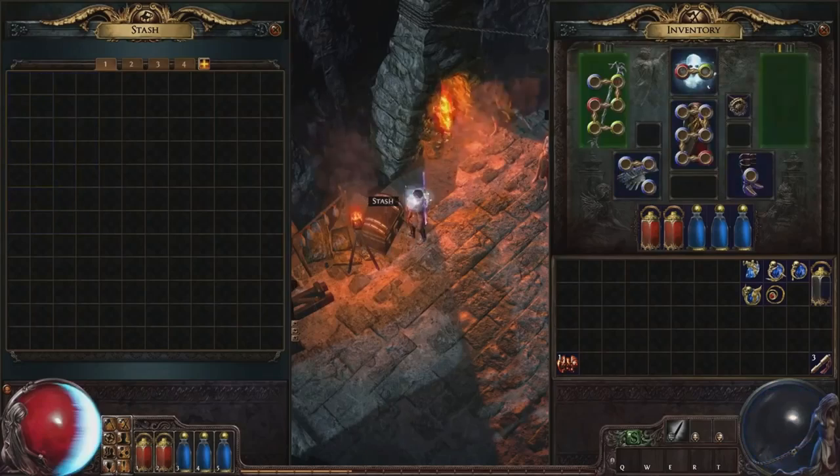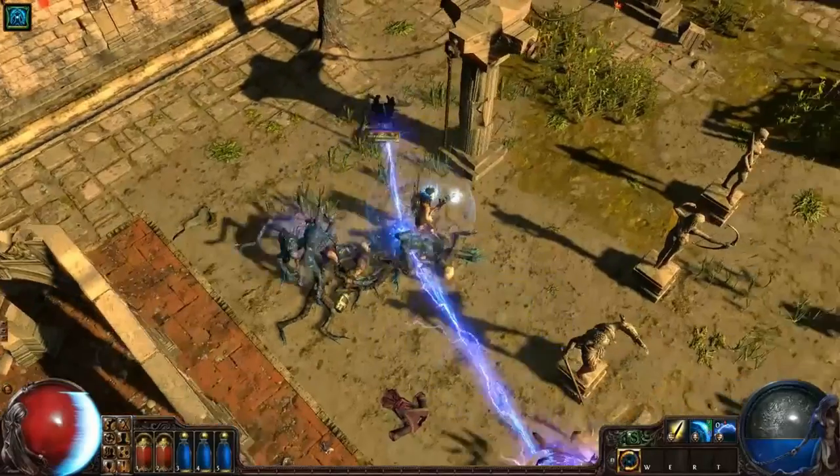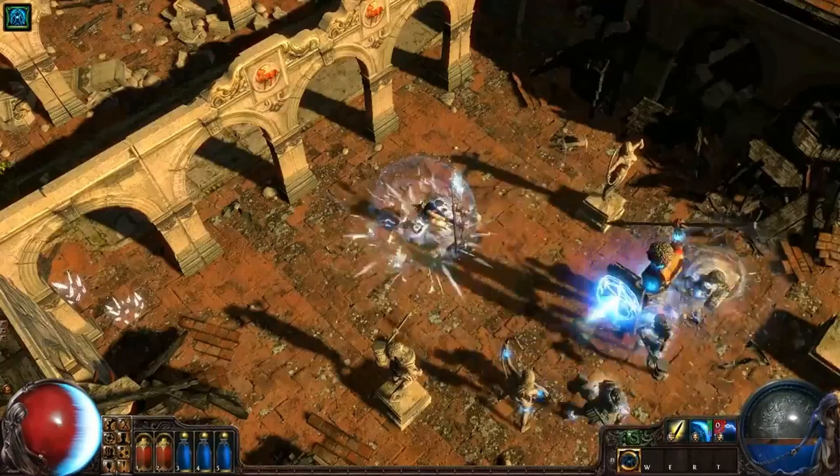Much like chests, having gear that adds increased item quality won't affect Strongboxes. However, map quantity and the number of players will add to the number of drops on all except Cartographer's Strongboxes.